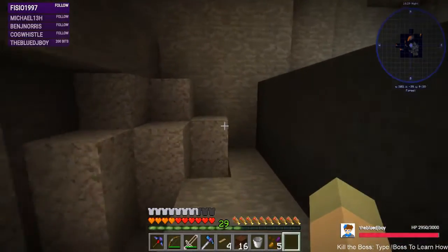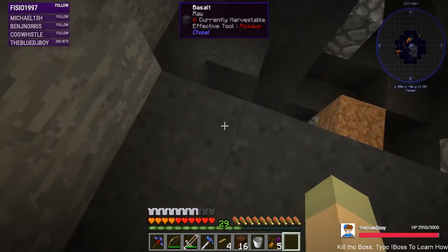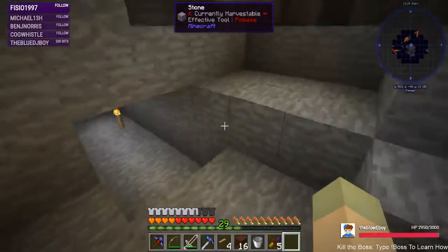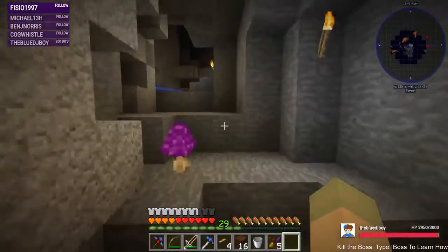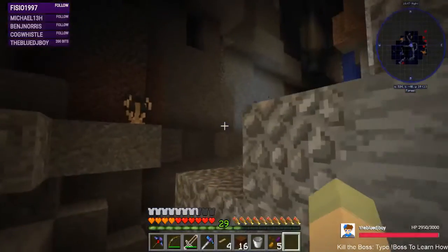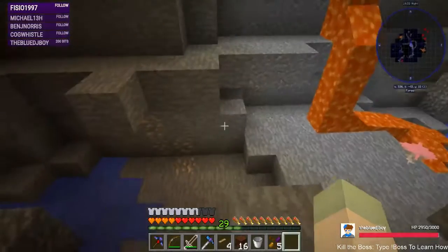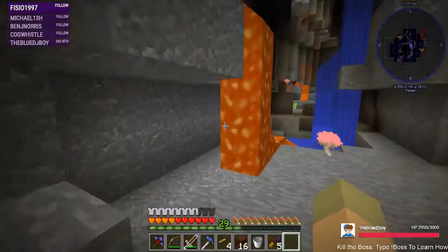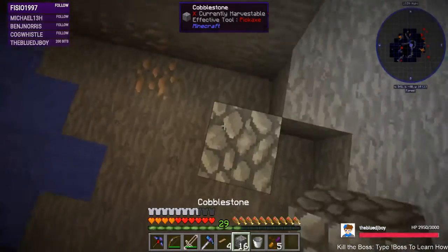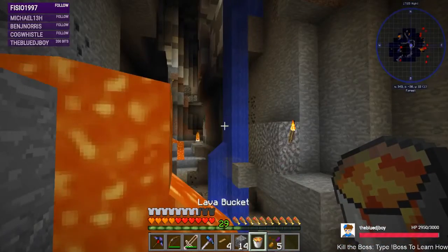I see on the mini-map that there is lava this way. I wonder if I can get there through this cave. I'll take you. Can I jump this? Nope. Bye, bat.